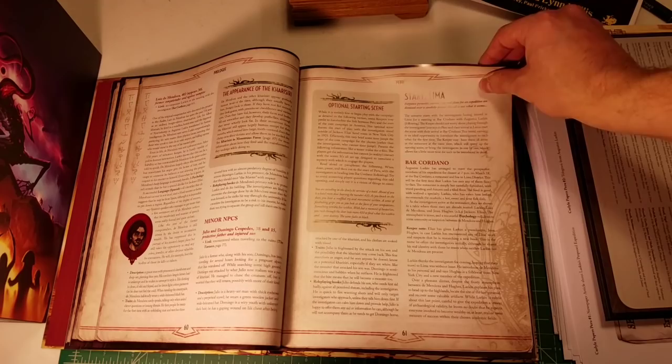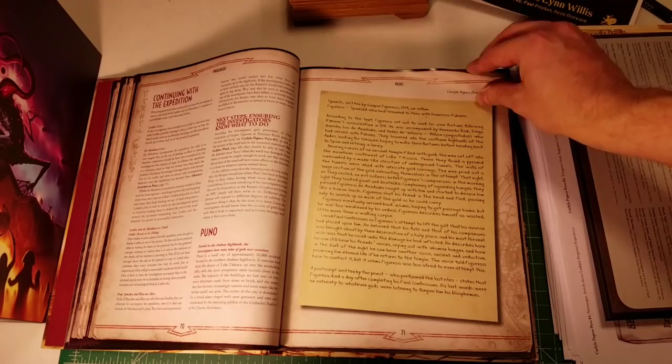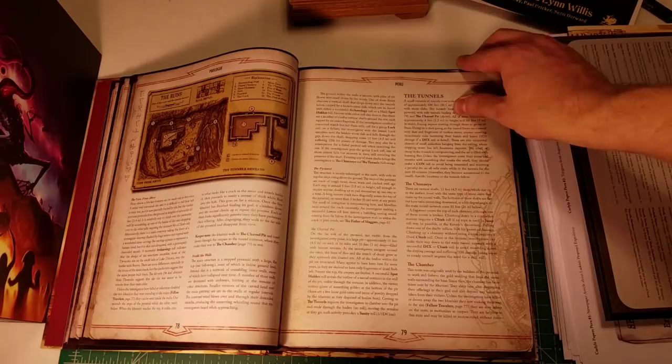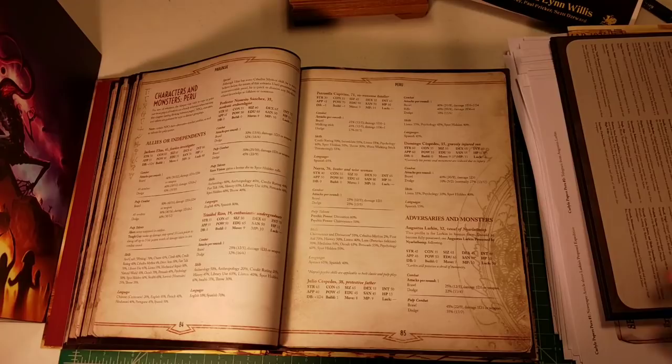The Peru chapter's function is to introduce Jackson Elias to the player characters so they have some familiarity when the campaign really kicks off in America. Take it or leave it — it's entirely up to you. There are people who have been running Masks of Nyarlathotep for decades and maybe you have your own tried-and-true method for introducing them. The purpose of role-playing is to tell fun stories and have a good time, and that's going to be different for every individual group.